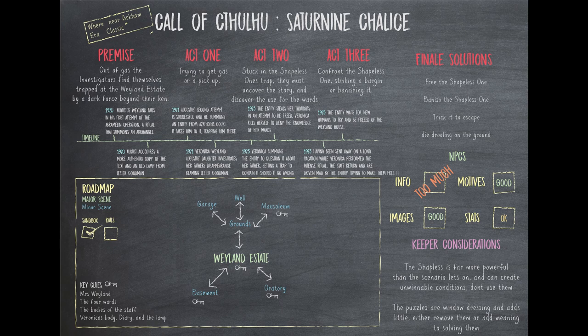The story revolves around Augustus Weyland and his obsession with summoning an archangel using a long and extremely difficult ritual called the Amberleen Operation. This ritual failed the first time he tried it, and only with the help of the shady antique dealer Lester Goodman did Augustus manage to succeed on his second attempt, summoning an entity called a shapeless one. Augustus was taken, leaving his daughter to investigate his death — first seeking out Lester Goodman for selling his father the unfathomable lamp and another older version of the text he required.